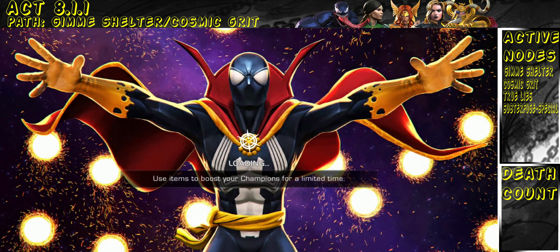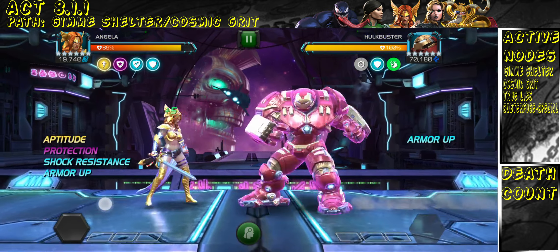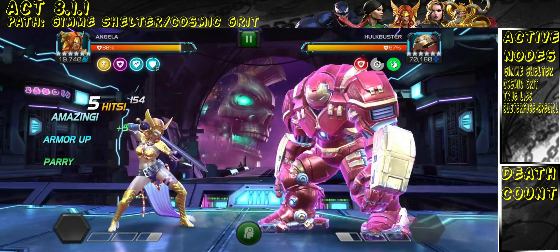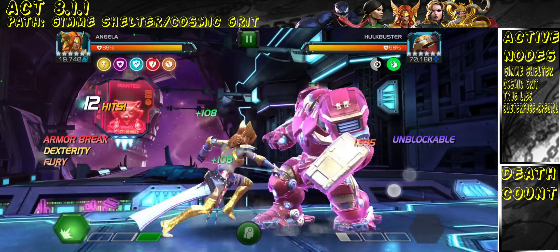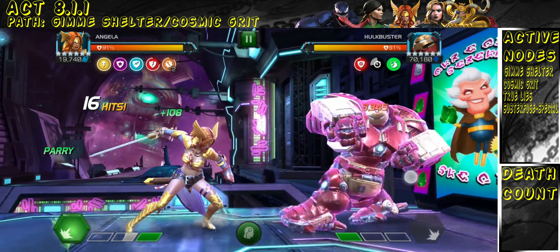Angela purely ramps because of how fast she gains the buffs that work with Cosmic Grit. Below one bar of power she gains armor ups, and above one bar she gains furies, which is what starts building the Cosmic Grit aptitude buffs. To correct myself — it's not armor ups that give the aptitude, it's the furies, and precisions as well.